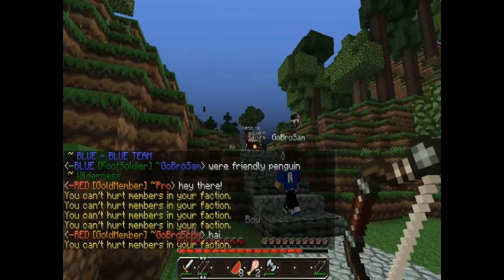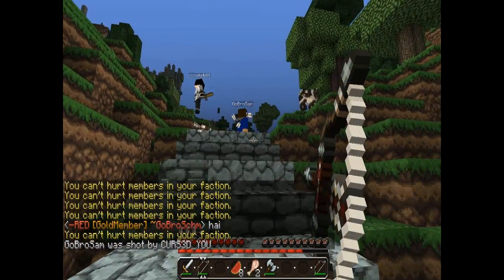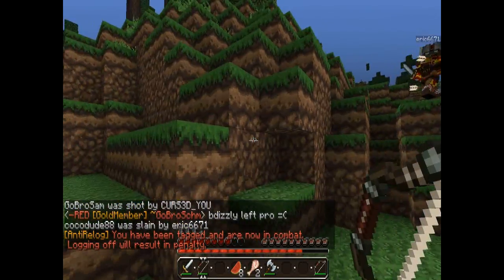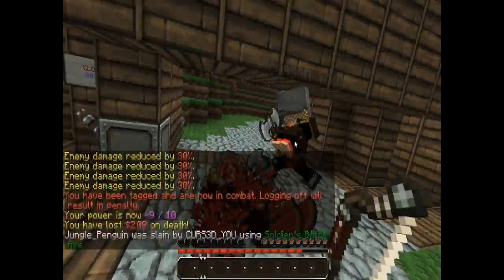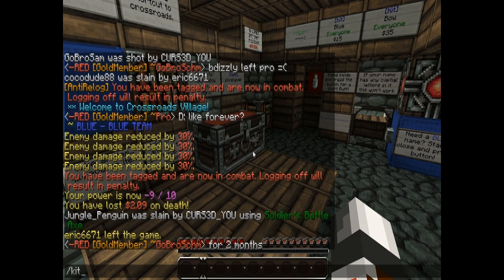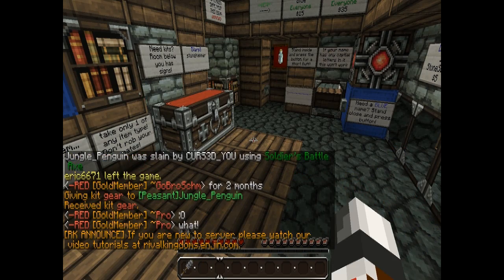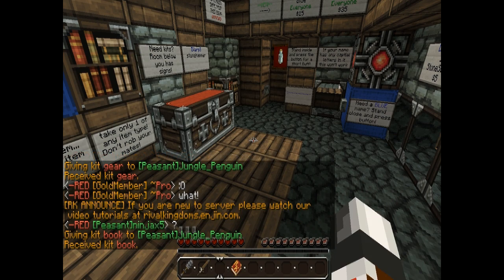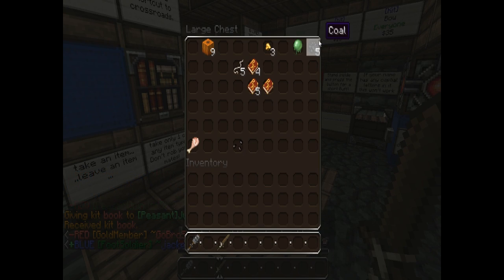A lot of cows and stuff. He's got that really big axe. It took me forever to get — anyway, type slash kit gear and get some pretty cool stuff, then type slash kit book and you get nearly a full set. It's pretty cool.